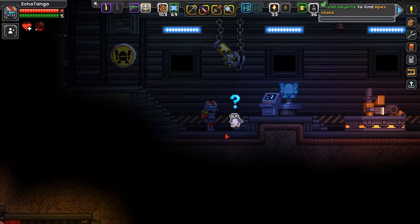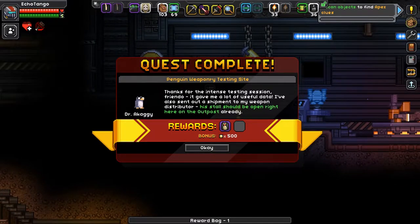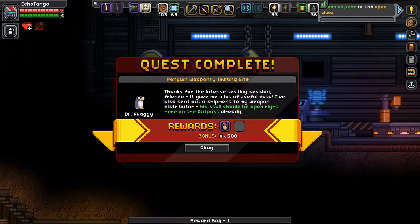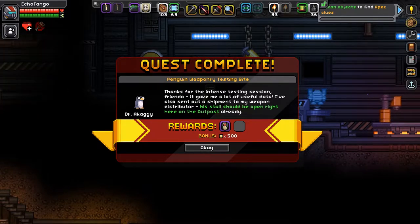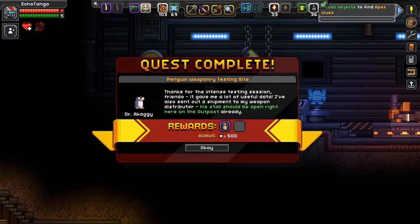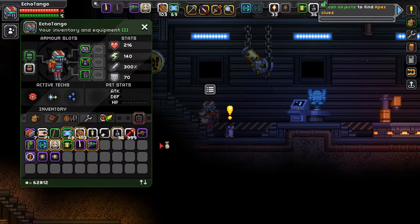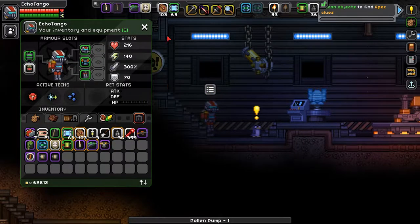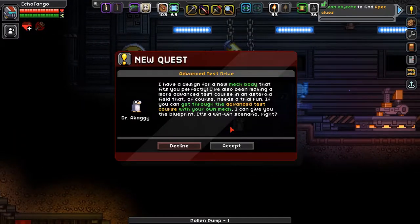So we're back at Dr. Agaghi's shop. Let's get our mission reward. 'Thanks for the intense testing session, friendo — it gave me a lot of useful data. I've also sent out a shipment to my weapon distributor. His stall should be open right here on the outpost already.' And that's the shop I was talking about earlier. The reward is a Pollen Pump — I actually have one of those already, from the sewers way back.